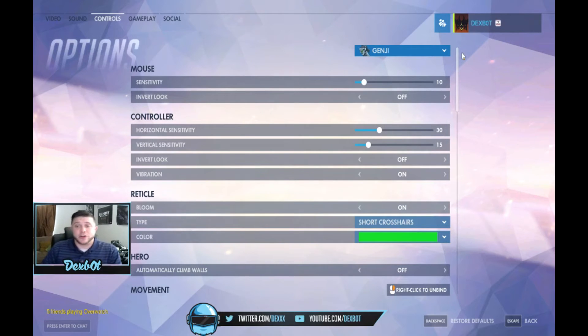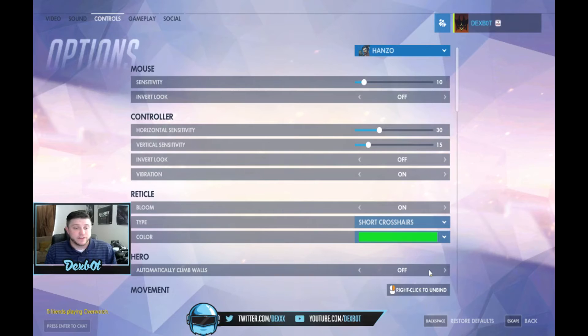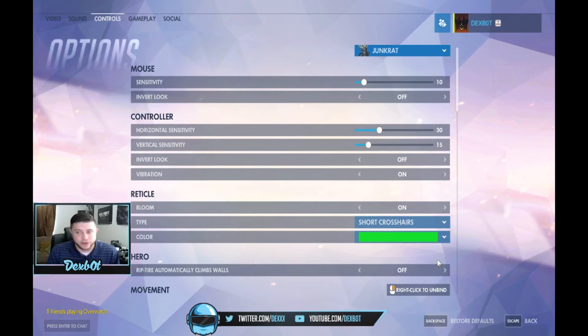Another thing to touch on — for Genji, Hanzo, and Junkrat, there are settings you can turn on to automatically climb walls. You can enable this for Genji, for Hanzo, and for Junkrat — specifically so the Rip-Tire can automatically climb walls too. I'm probably going to turn that one on. You don't have to hold the jump key to do it, so you can just keep rolling through, which is nice.